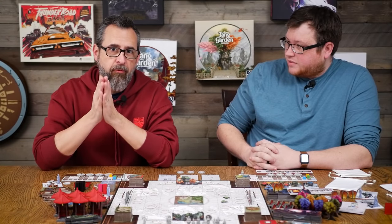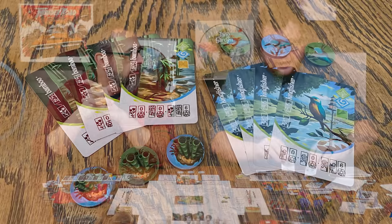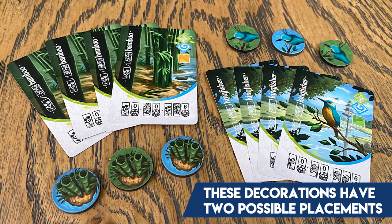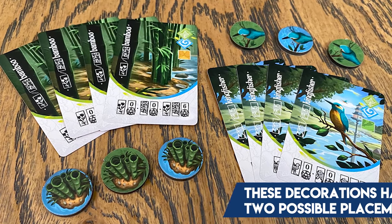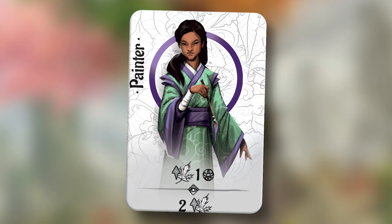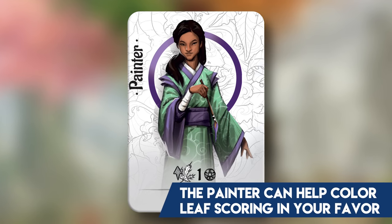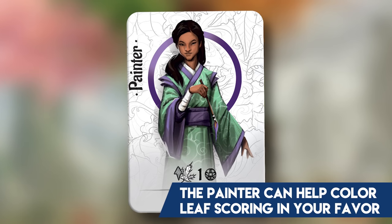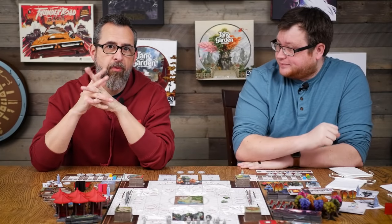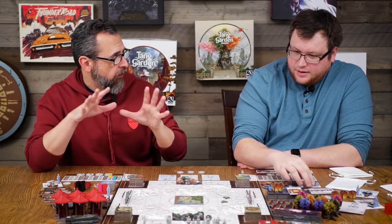Not only that, but autumn includes a couple new decorations and a new character — two new decorations, the kingfisher and bamboo. The unique thing about these decorations is that they can be added to two different landscape tiles. Each one of these modules also comes with a character. The one that comes with Autumn is the Painter. The Painter is going to give you one coin every time you pick up a leaf. And at the end of the game, you're going to get to take two leaves that are remaining and put them into your bag, so it's all about getting and grabbing those leaves.